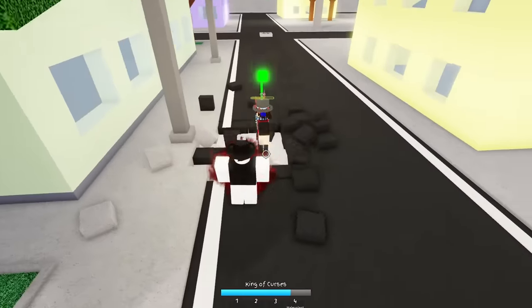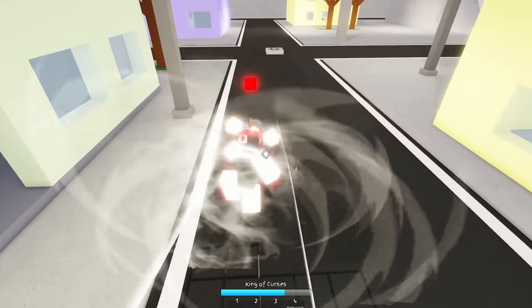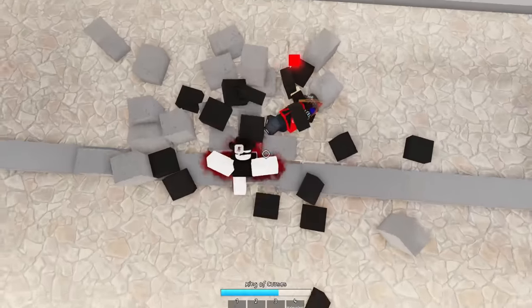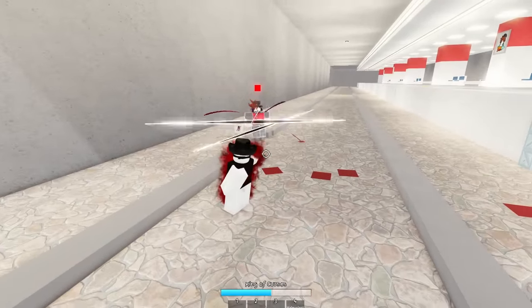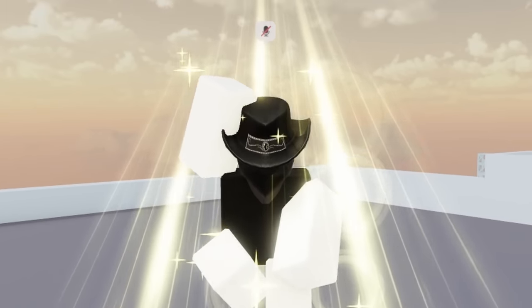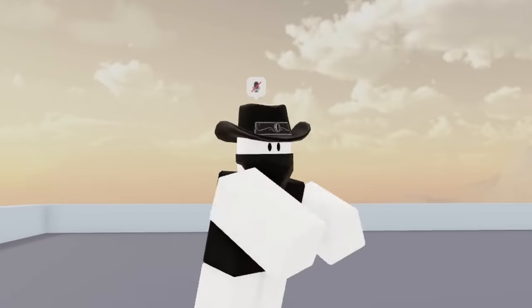Before I wrap up the guide, I want to point out one last thing. Around this area, slamming or breaking the map open will open a hole straight into the subway. Use this knowledge to outplay your opponents with some great setup. Now you should be a pro at this game — take this knowledge and destroy your enemies with it. Make sure to like and subscribe, and check out my other video on Jujitsu Shenanigans. Anyway, that's all. Good luck out there, and thanks for watching.